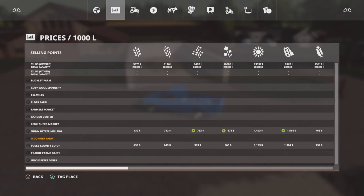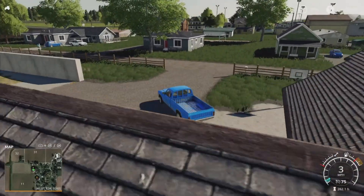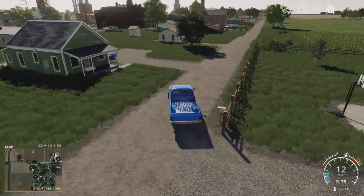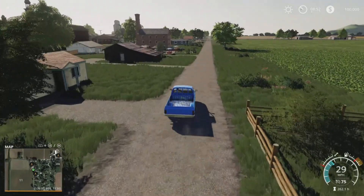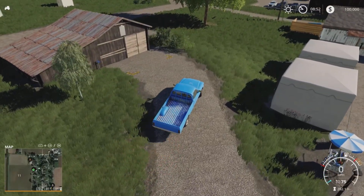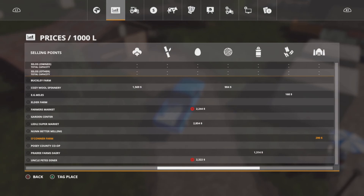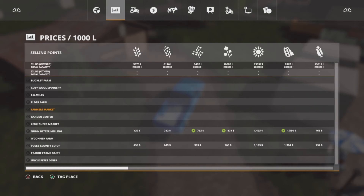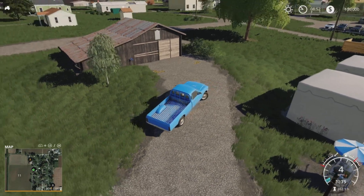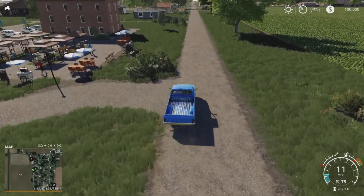You've only got two main sale points, and the rest are all quite specific to things. There's another sale point just here — I think this is the Farmer's Market. If I remember rightly, that just does eggs, nothing else. So that's quite cool. You've got people walking around the town areas, which is good — brings a map to life. There are some really nice little features. Very well thought out, with a bit of construction work going on there.